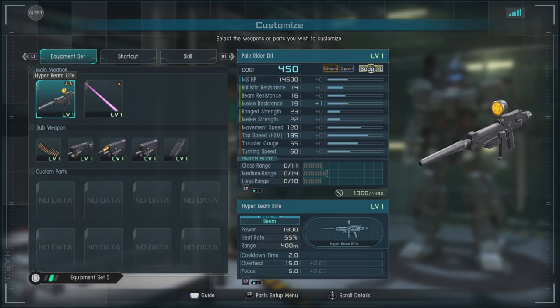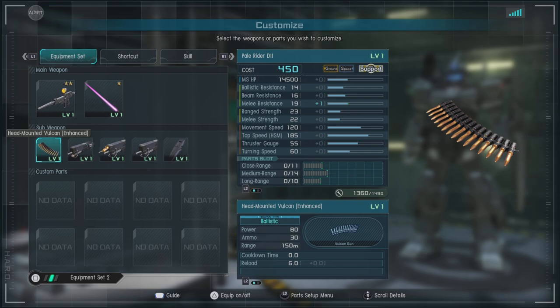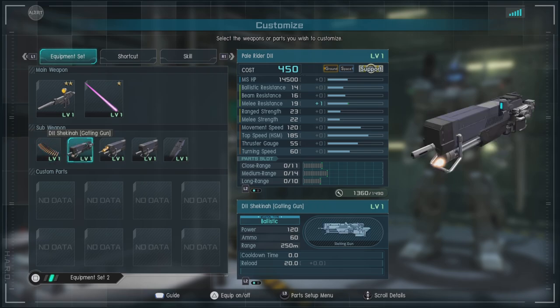We have the Hyper Beam Rifle, which is a chargeable heat-based beam rifle — one of your two longest range options here. We have the standard issue style of beam saber. We have head-mounted Vulcans enhanced, slightly better than one-year head Vulcans, and they're good for building up stagger or making Vulcan charges. Then we have the D2 Shuriken Gatling Gun, which is a fairly fast-firing Gatling with decent range for the level, and it can do some pretty good damage once you've gotten to focus on someone.